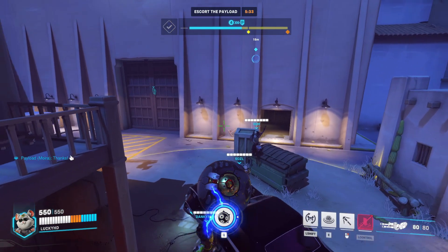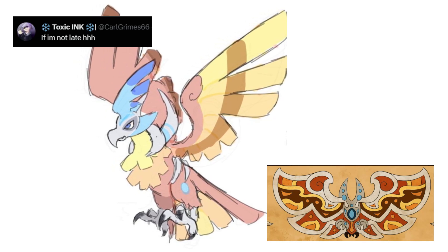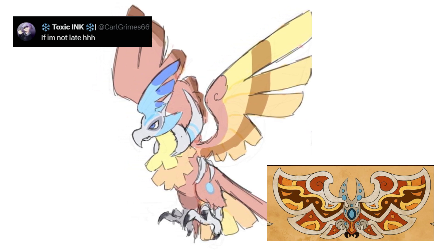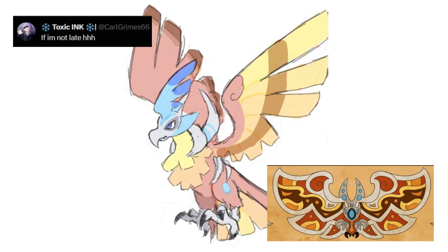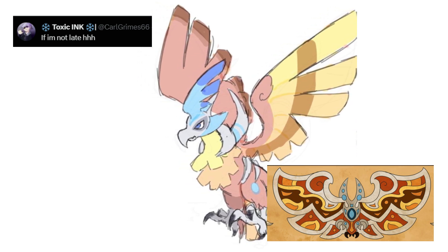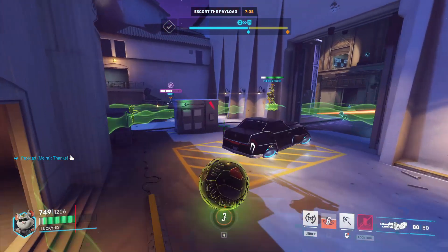Finally for the fire type we have this design from Carl Grimes, which is a more traditional looking bird. I think this is a really awesome design — it looks like a giant Phoenix with a grey and blue helmet thing going on. The art in the thing is a mural, so a lot of the design elements won't necessarily be translated into the final version, and I think that's what makes this design pretty unique overall.